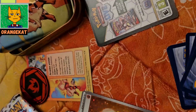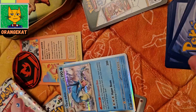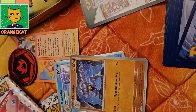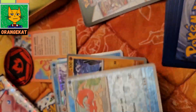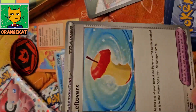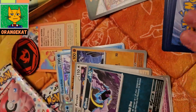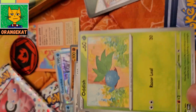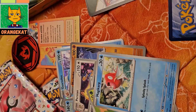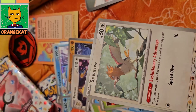You got a Fall Fighting Type Energy Card, a Fall Gyarados Card, a Fall Machoke Card, a Fall King Lear Card, Leftovers Item Card, Gold Bed, Oddish, Veggie Carb, Bellsprout, and Sparrow.